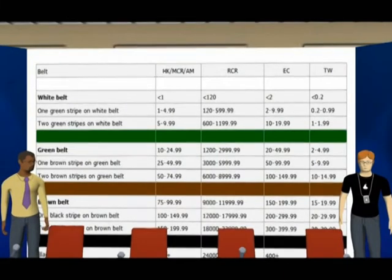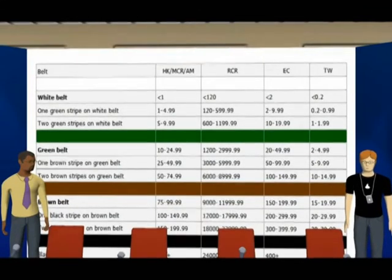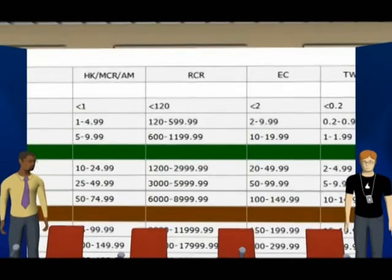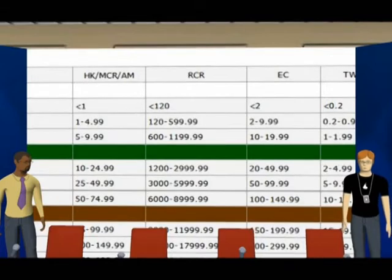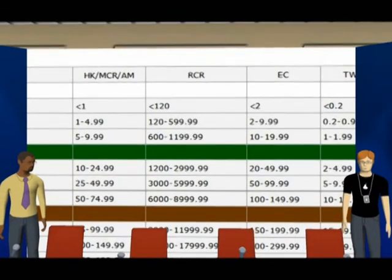While stripes show intermediate steps toward the next color. To reach each next color and stripe, you need to raise your rating. For Hong Kong Mahjong Competition Rules and American Mahjong, the requirements are the same: 10 rating points for a green belt with 2 intermediate stripes on your white belt, 75 rating points for a brown belt with 2 intermediate stripes on the green belt, and 200 points for the black belt with 2 intermediate stripes on the brown belt.